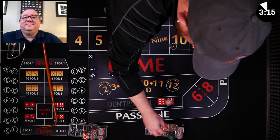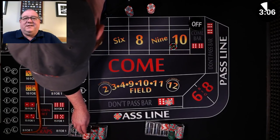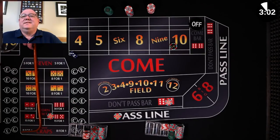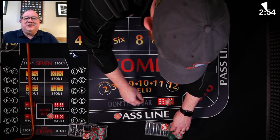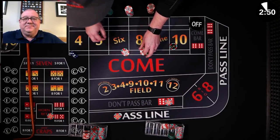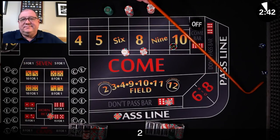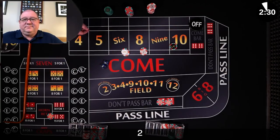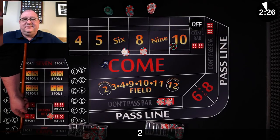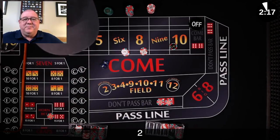Now I'm the shooter. I'm going to go on the pass and do a horn high yo. Place the 6 and 8 one unit each — still in the don't, working. Two aces in both places — this is a loser on pass, yours is a winner on don't, and mine gets paid 30 minus the 4 which is 26.